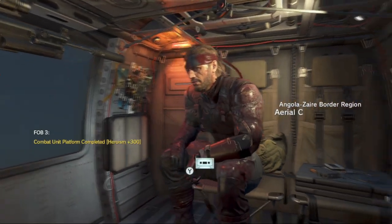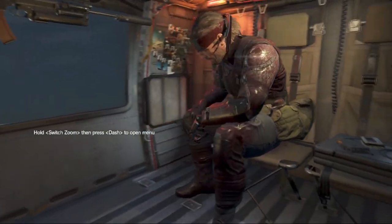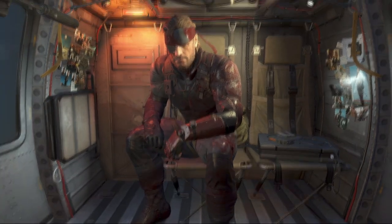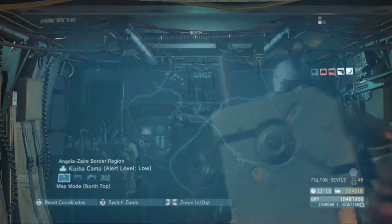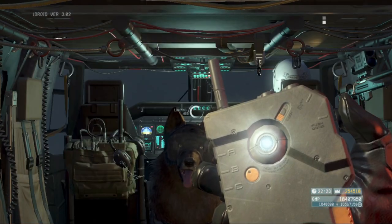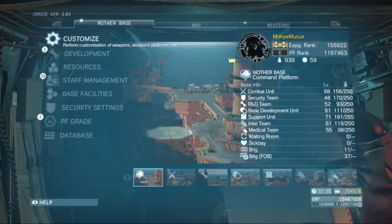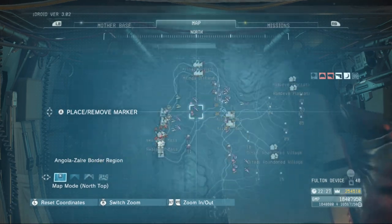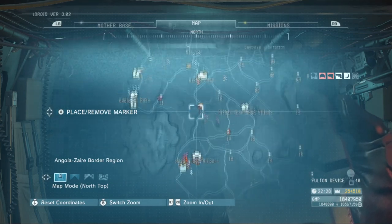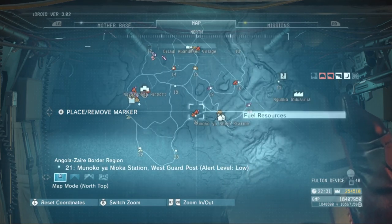Once you're in the game you will be in the helicopter, able to see one of your weapons up there. You should be sitting in the helicopter as Snake, able to open your iDroid. It should show you everything — any rewards you've gotten through online combat deployments or daily rewards. It will then open you to the map screen. It doesn't really matter which map it opens you to — the African map or the Afghanistan map — because free roaming is not what's going to help you get Quiet back.